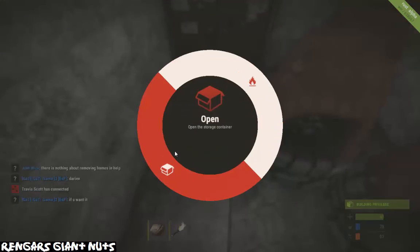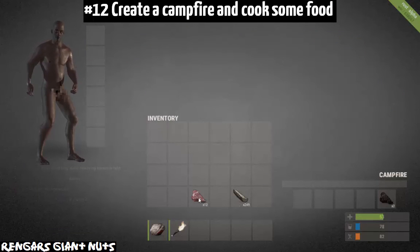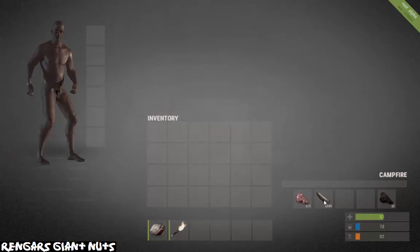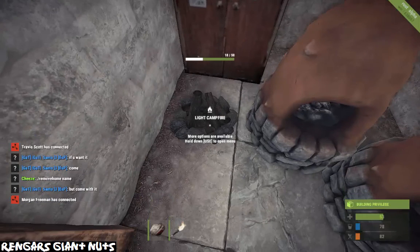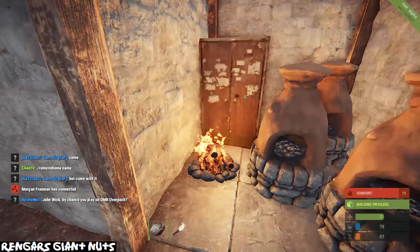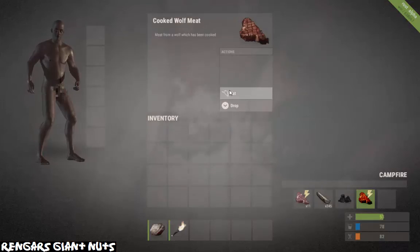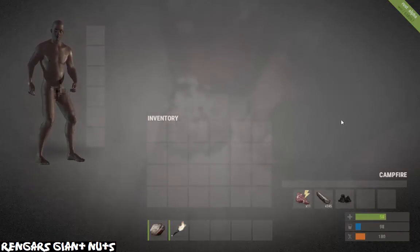Number twelve, you want to make yourself a campfire. Campfires are great because they provide warmth for your comfort so you can get more health, and also you can cook meat on them to gain even more health back. If you look in the bottom right hand corner, once I eat some meat, I'm going to gain health and my hunger is going to go down, so I develop in both ways.